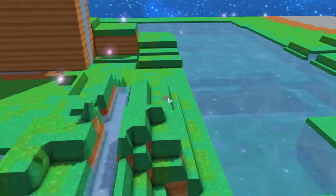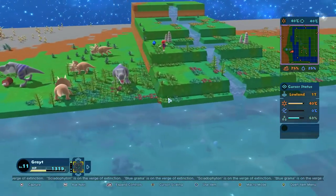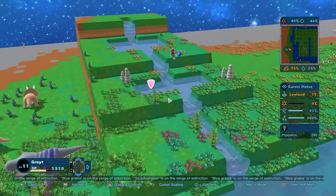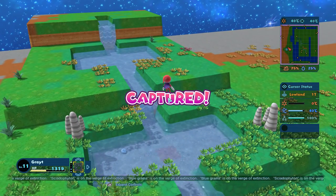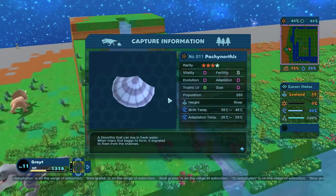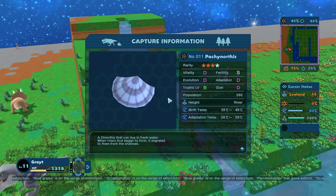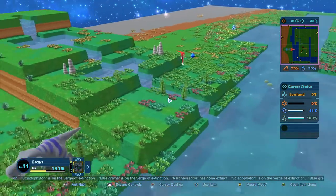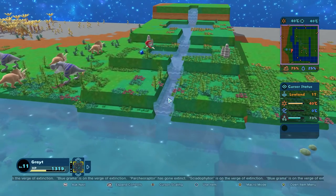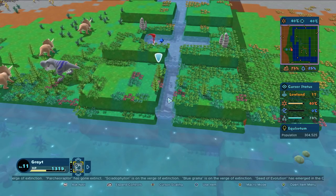Something appeared — over here by our water area, inside our little lake thing. What is this? It looks like a mollusk, another shell thing. It lives in fresh water. When rivers first began to form, it migrated to them from the shallows. Awesome. So we're getting there. I might make another little freshwater shelf over here — let's push this down right here.